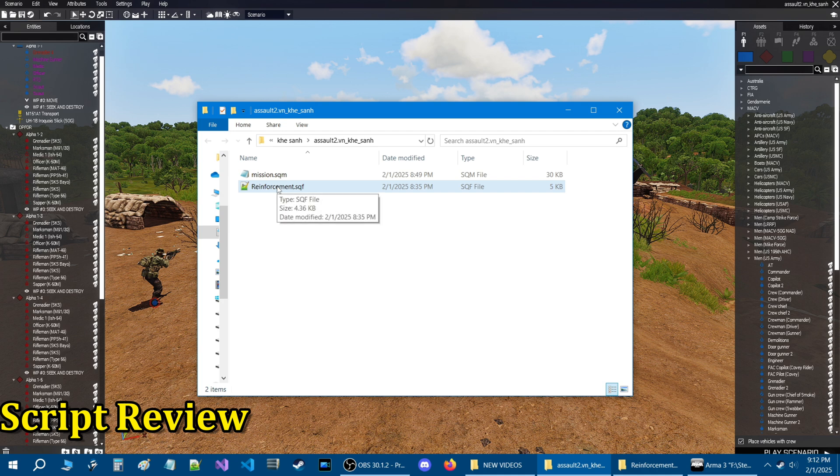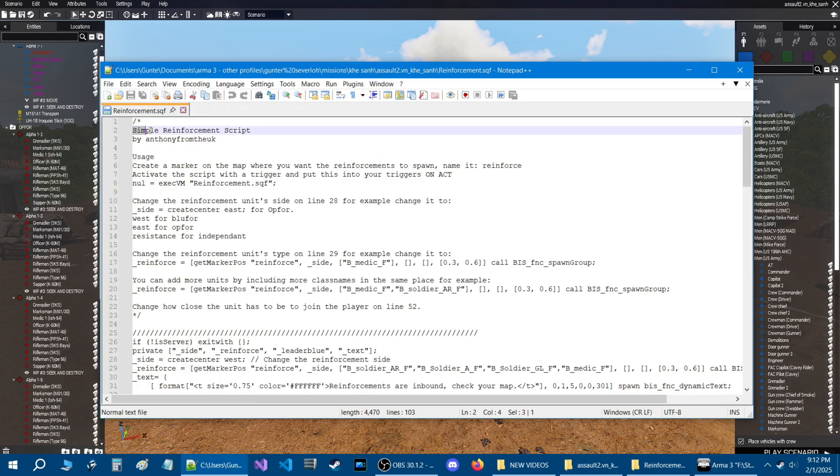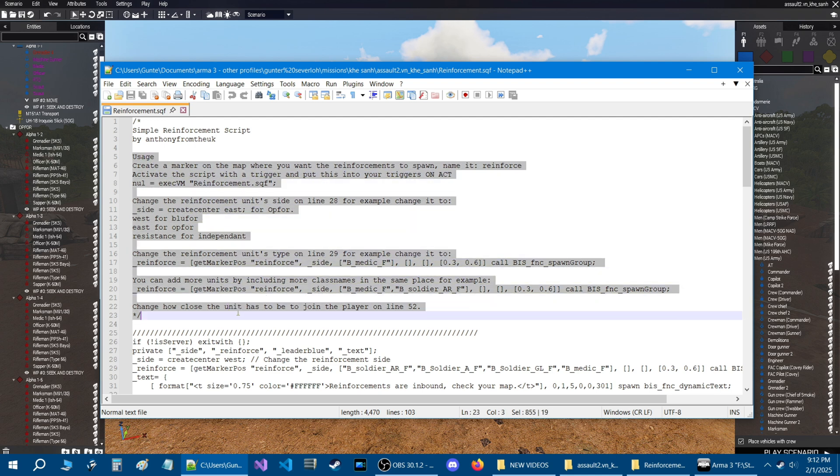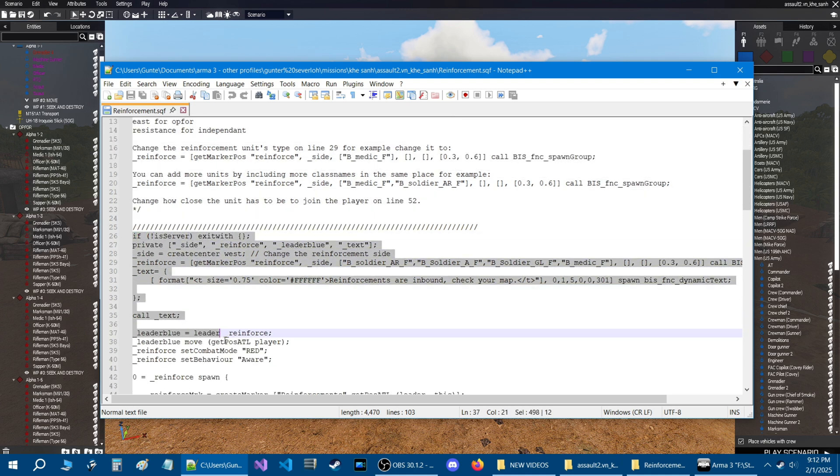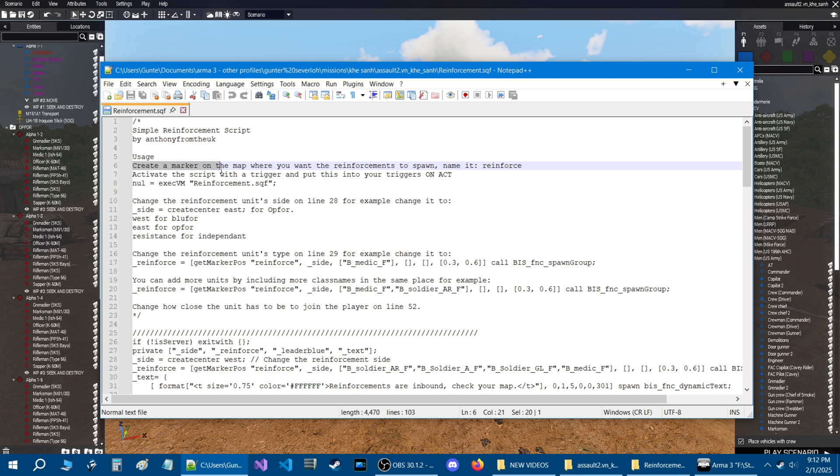Let's open the script and review it. The script is called Simple Reinforcements Script. It was written by Anthony from the UK. From here down are basically notes on the script's usage, and then of course you have the script itself below that. At the top it says create a marker on the map where you want the reinforcements to spawn and name it 'Reinforce'. Activate the script with a trigger and put this code into the trigger's on activation box.